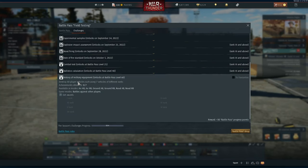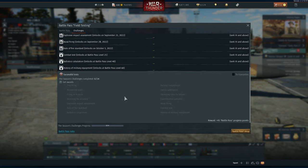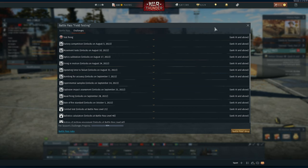History of Military Equipment: destroy 10 players' vehicles using 7 different ranks. So you have to drive or fly various ranks of vehicles. Rank 1 — get 10 kills, rank 2 — get 10 kills, rank 3, rank 4, rank 5, rank 6, rank 7. Once you get everything, you'll be able to complete all of it, and then you automatically get the last one, Successful Test, when you get all of them. This is one of the easiest ones I've seen in a while.